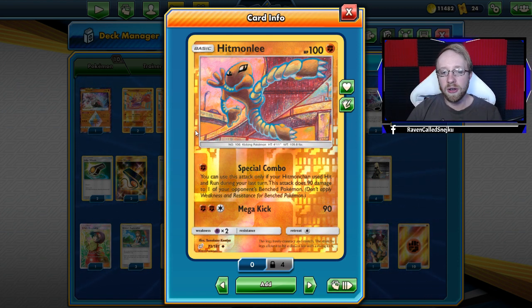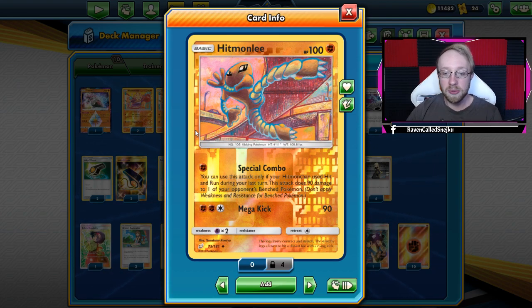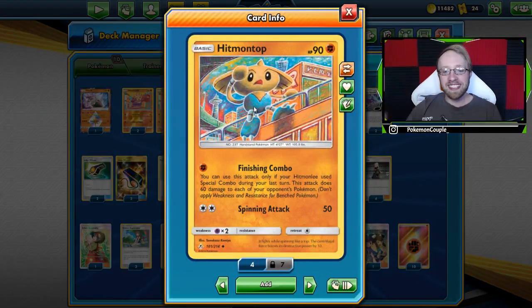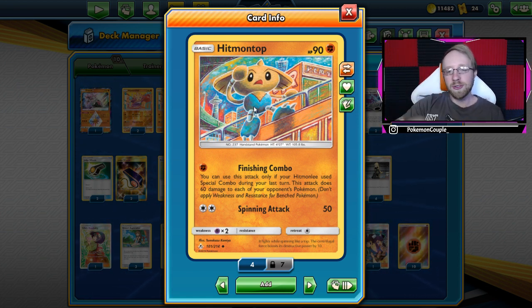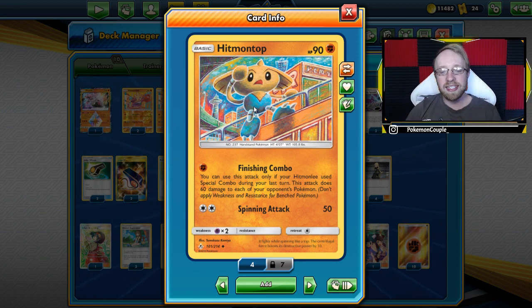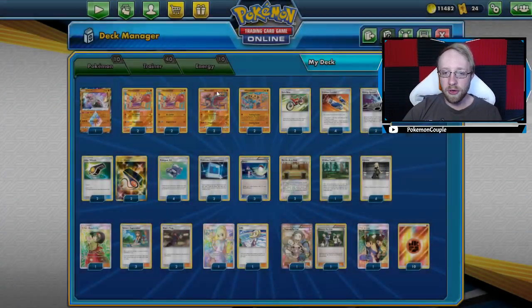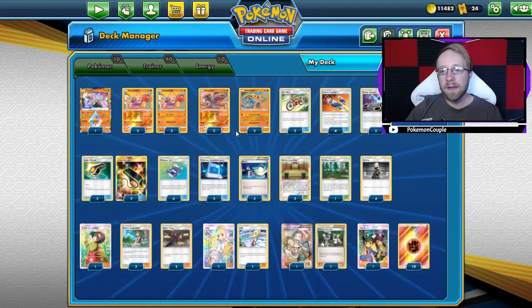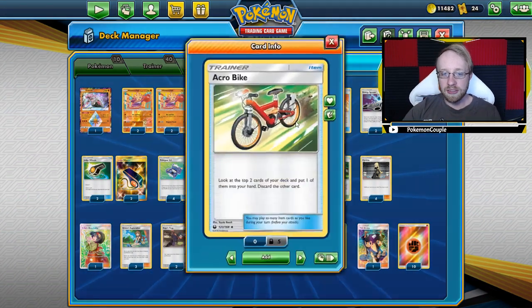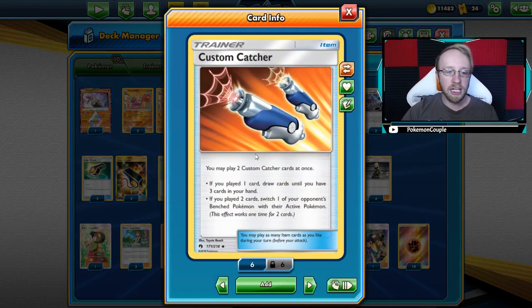Hitmonlee does 90 damage to one of your opponent's benched Pokemon - so it's kind of a bench snipe. We have three copies of it. And two copies of Hitmontop, which says you can only use its attack if Hitmonlee used Special Combo. Hitmonlee can use Special Combo only if Hit and Run was used earlier. You can see the pattern here - Hitmontop does 60 damage all over your opponent's side of the board, to all their Pokemon. Then let's go to trainer cards. We have two Acro Bikes to browse through the deck to get the cards we need a bit faster.